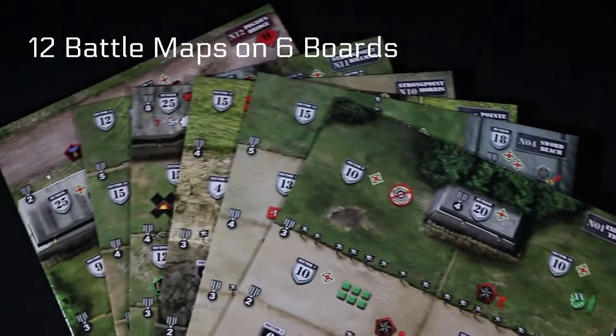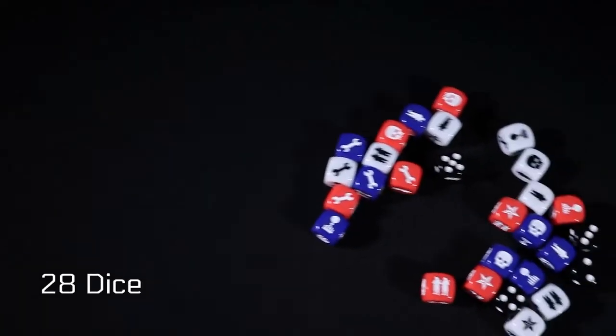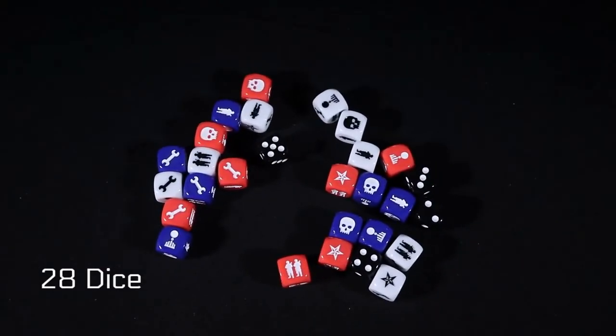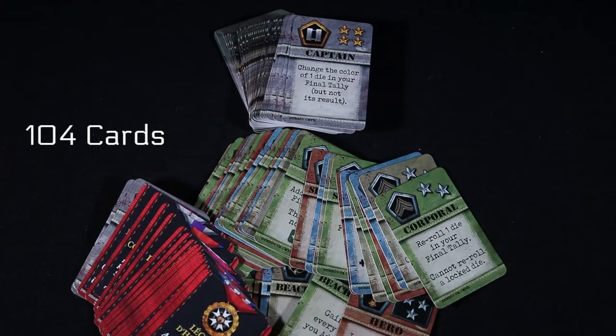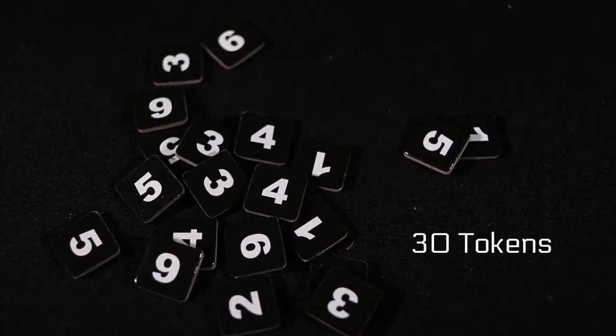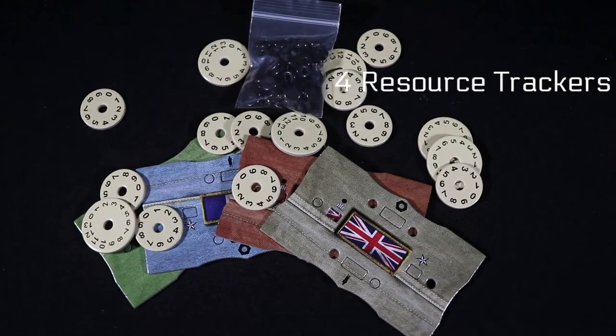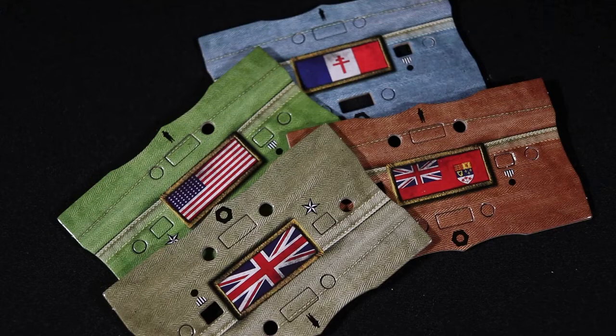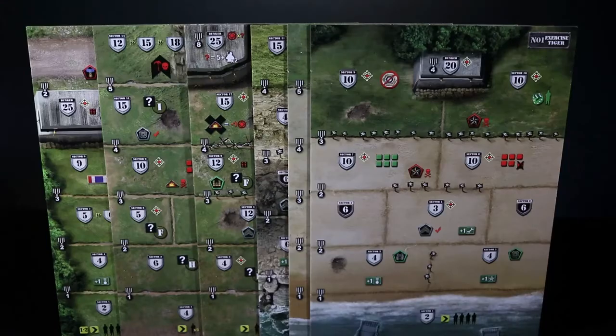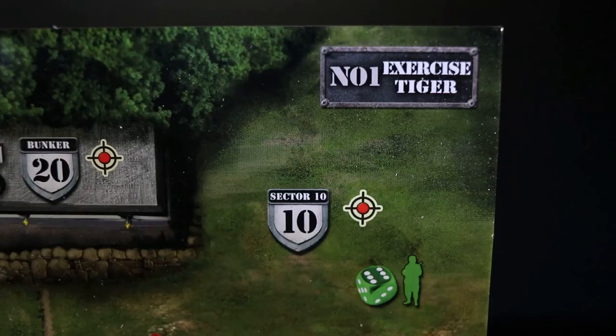The game itself includes the following components. To get set up, you will need to choose a country of origin for your side. You have the choices between the U.S., U.K., Canada, and France. Select a battle map, then open the scenario book to check the list of special items available on the battle map. If you are playing for the first time, select the Exercise Tiger battle map number one.